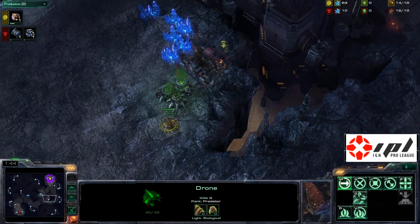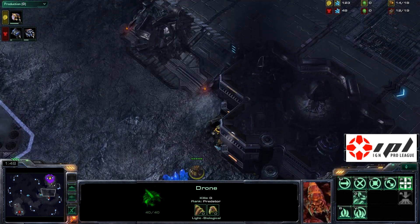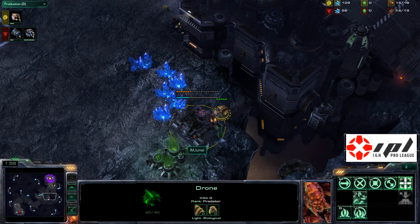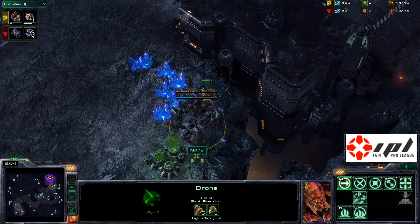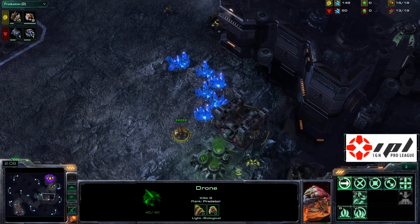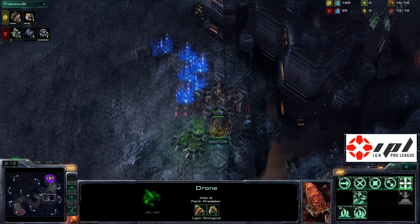There's a cheese barracks coming down — oh the drone, holy crap! How did Yoda see that? That's amazing awareness. Maybe he realized that Terran players like to throw buildings in the middle of the map. I've noticed Korean Terrans almost exclusively will always throw down a proxy barracks, proxy factory, or something in the middle of the map on this map.